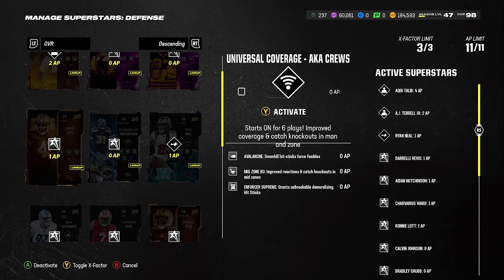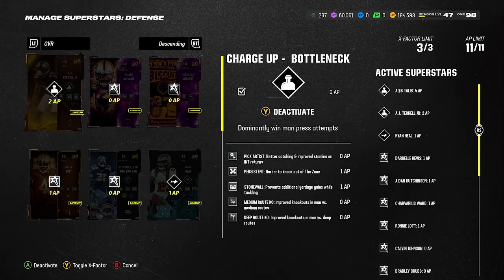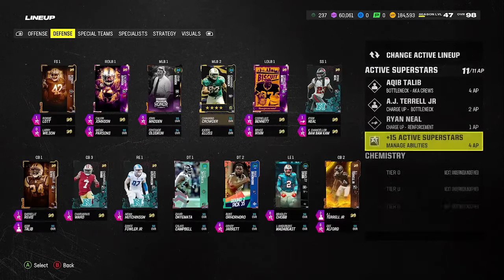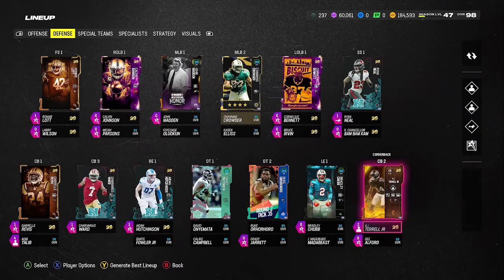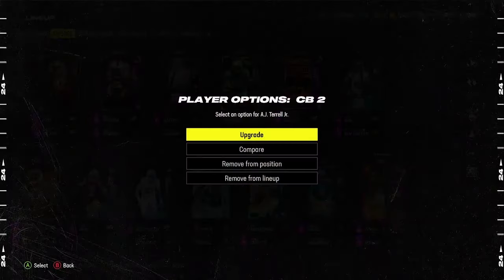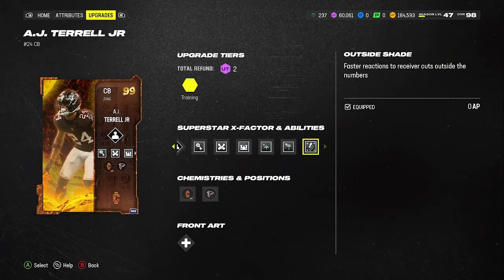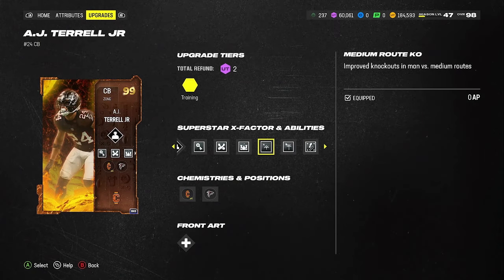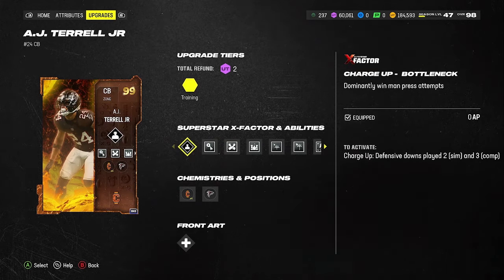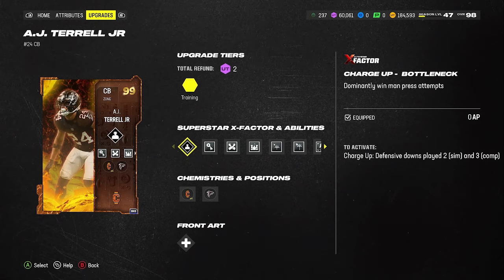My outside cornerbacks in this dollar cover two man is going to be HHRL. He's going to have outside shade — I do that because he's an outside player, which basically means he's going to stop anyone outside the numbers. Then I've got deep KO, medium KO, stonewall, persistent, pick artist, and then bottleneck. So in practice, when I show you this, he's going to have all the abilities you need to shut down a player on the outside.